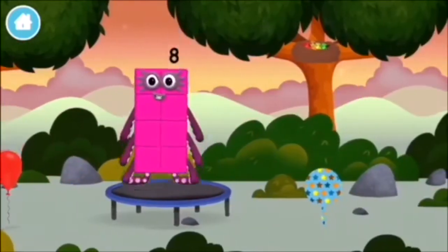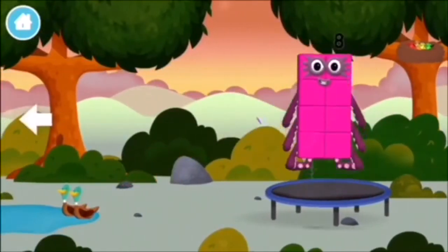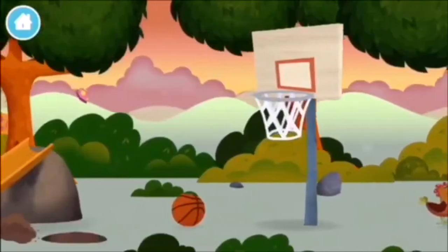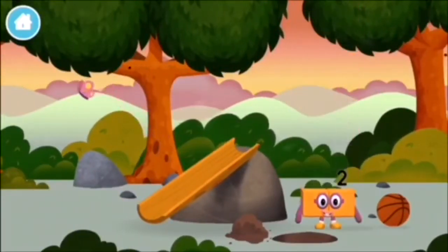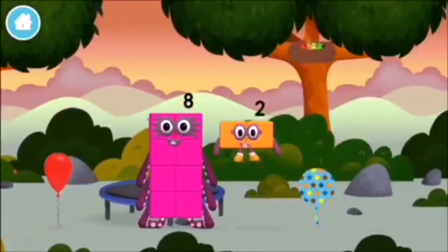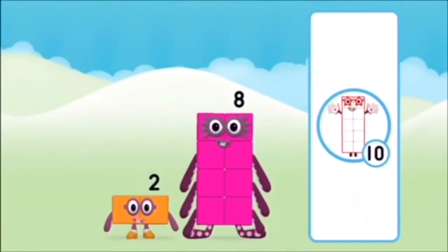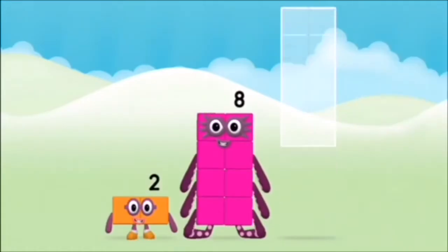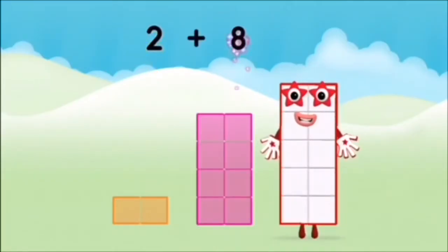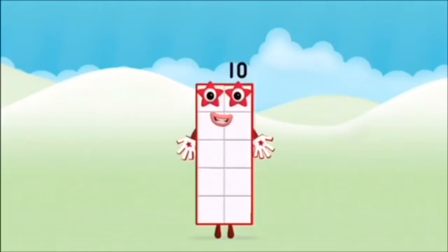This is great! A trampoline. Four birds in a nest. A balloon. You found a number block. Well done! You were right! Now add the number blocks together. Two plus eight equals ten. Super! You made number block ten!